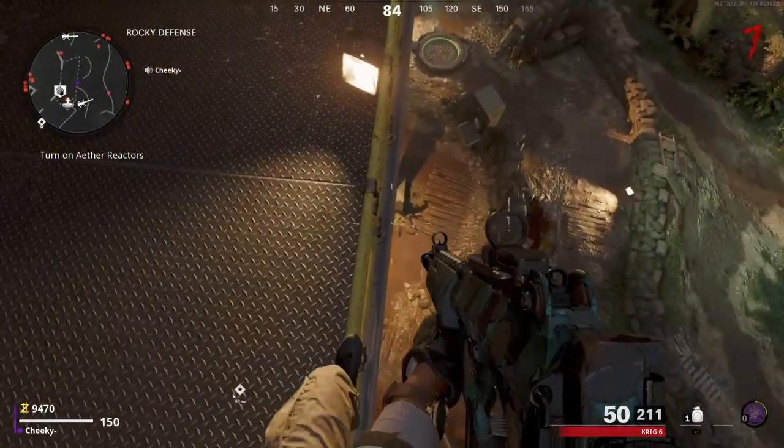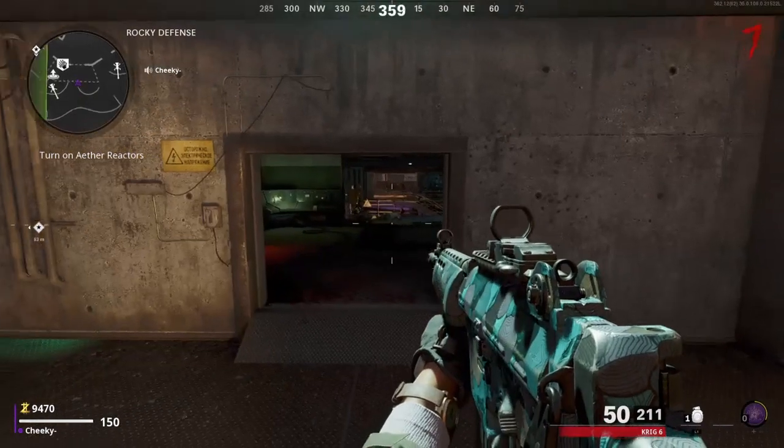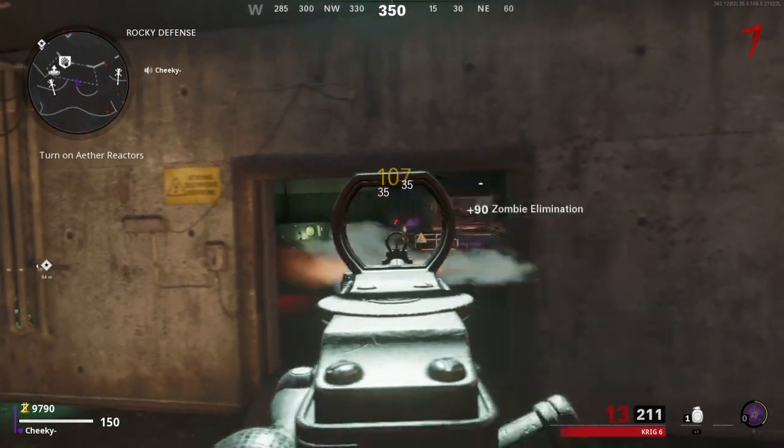If you move a bit to the right near the light they should still carry on piling there, and you get a better angle on killing them. The most preferred gun here is obviously an AR due to the range. Easy camo grind, unlimited XP — very easy.